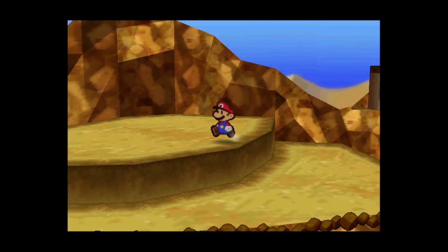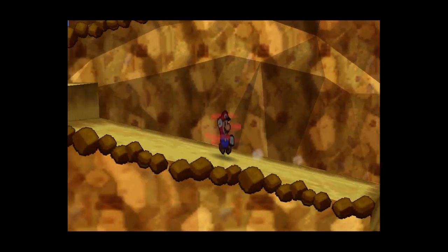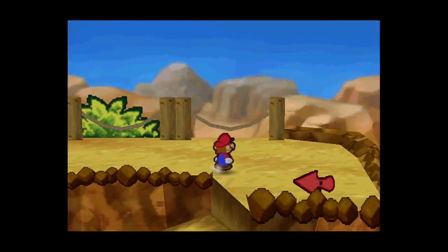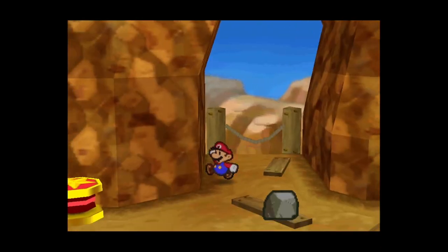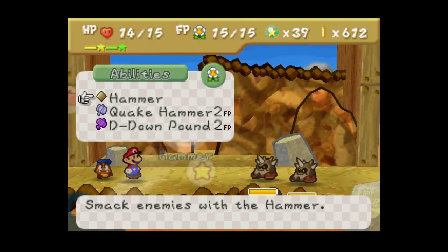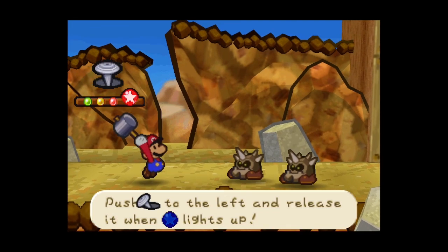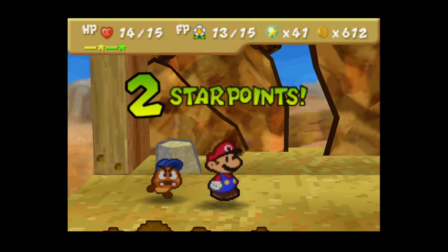We want to go back through Mt. Rugged because with our new hammer there's something nice waiting there. Let's just make our way through Mt. Rugged again. Spin Attack - okay that didn't work on this enemy. Hammer kills these guys too. Actually Spin Attack wouldn't work here anyway because these enemies can still block us as you can see.